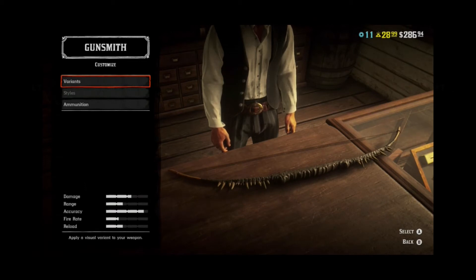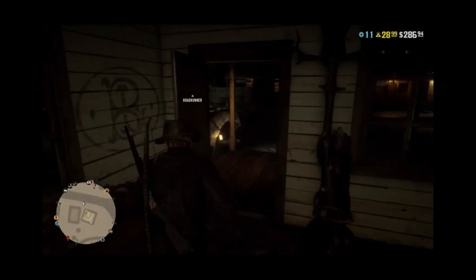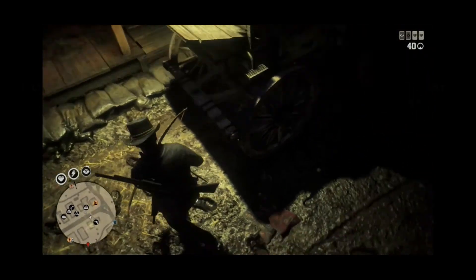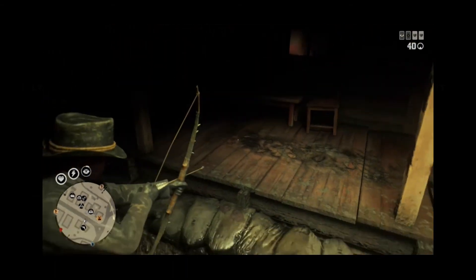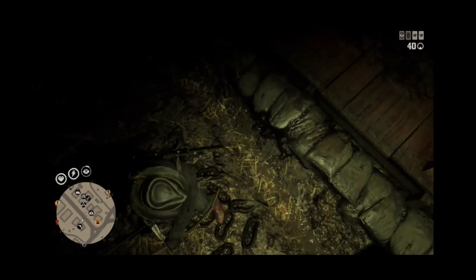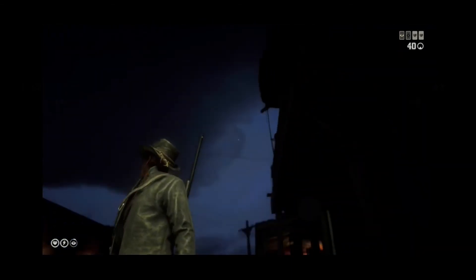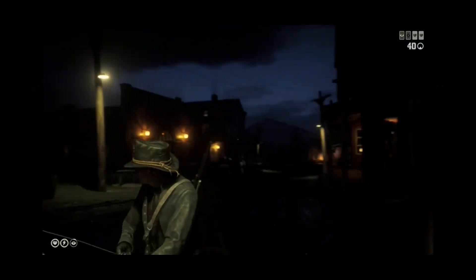Alright guys, here is the alligator bow. Let's go ahead and take this one out and see what it looks like. Pull out the bad boy. Oh, look at that — it has alligator teeth all over it. It's a bit hard to see in-game but yeah, here we go — it's got teeth all the way around it. That is insane. Here is the gator variant of the improved bow.